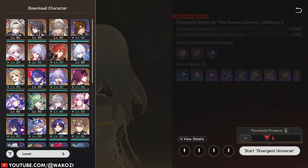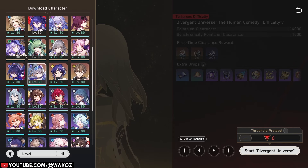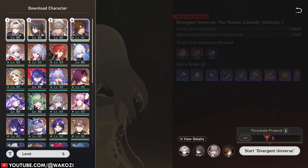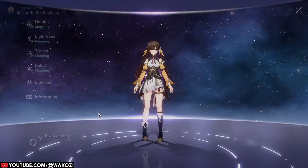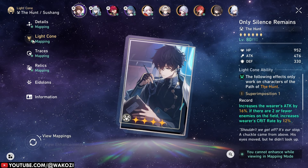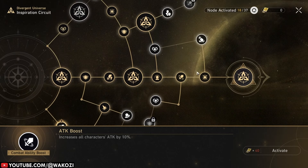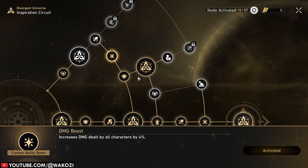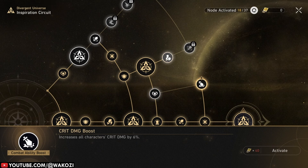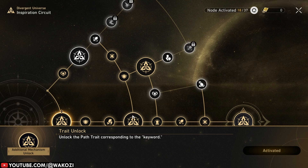Moving away from blessings, one other feature is that all your characters will be upgraded to level 80 with full traces, relics, and light cones. Your existing characters won't be overwritten, but the ones you haven't leveled yet will be boosted so that you can use them. This allows you to try out different characters and team compositions. Lastly, there is a new talent tree — if you've played Golden Gears or Swarm Disaster, this won't be new to you. It is basically a way to farm points and unlock buffs: more HP, crit rate, crit damage, break effects, specific effects, and so on. Just take a look at the talent tree on your own and see what you like the most.